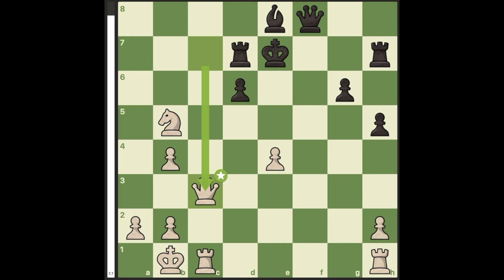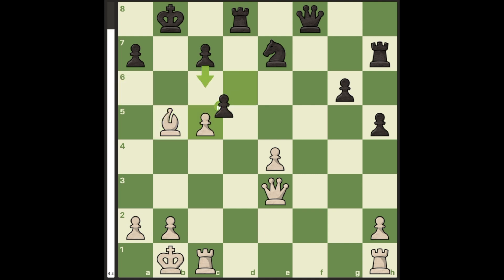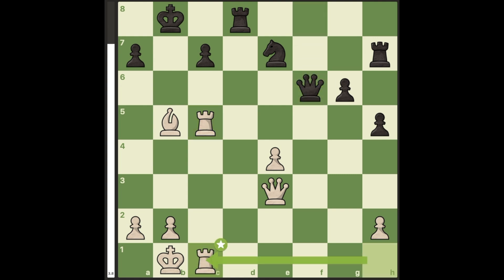Instead of all of this, black plays c5, and after b takes c5, bishop takes knight, bishop takes bishop, and d takes c5, white takes the pawn forcing queen to f6, and white can follow up with rook h to c1. Again, according to Stockfish, white is winning with plus 3.